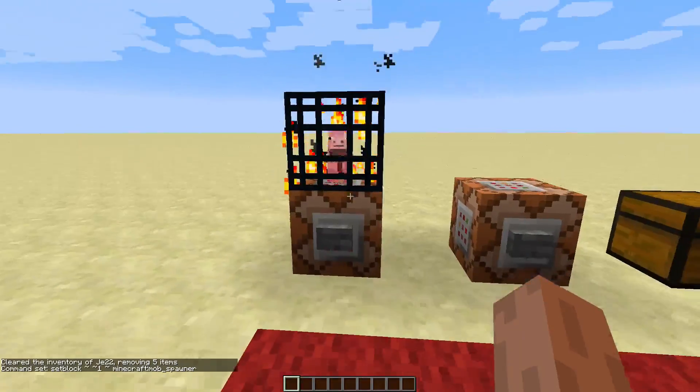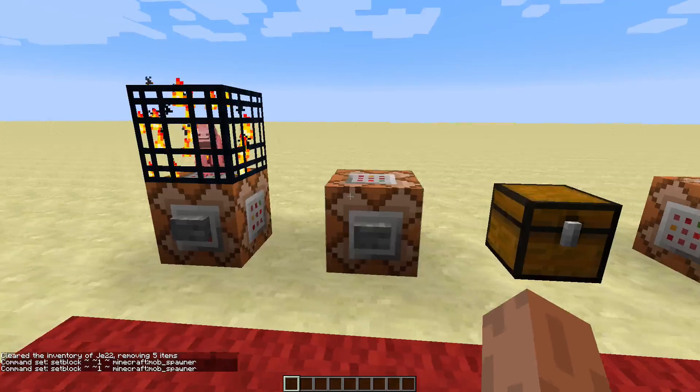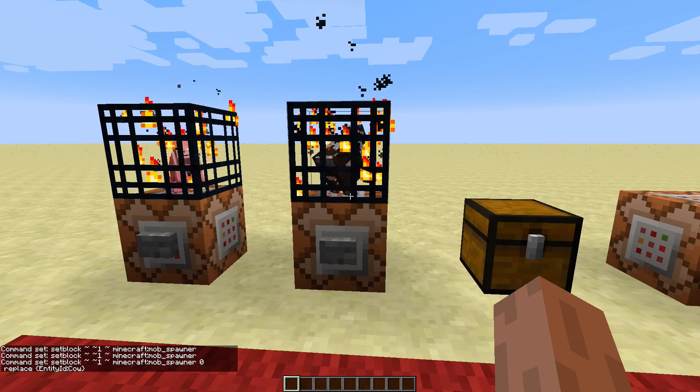This one is easy — it's just a setblock command creating a spawner. Though if you want to adjust it a bit, we're going to have to add some stuff. We'll add a zero and replace, and some curly brackets for the data tag. Then we'll put EntityId colon cow in there. And you've just created a cow spawner.